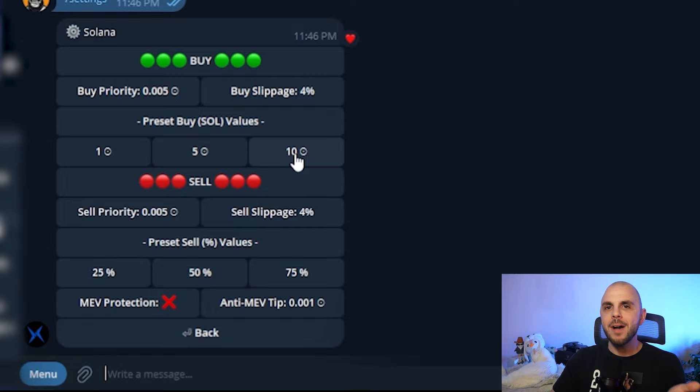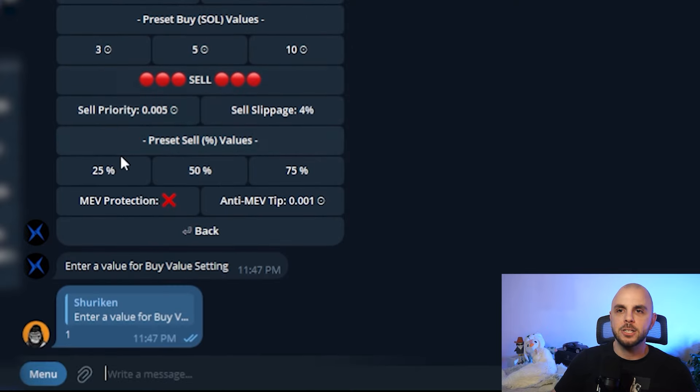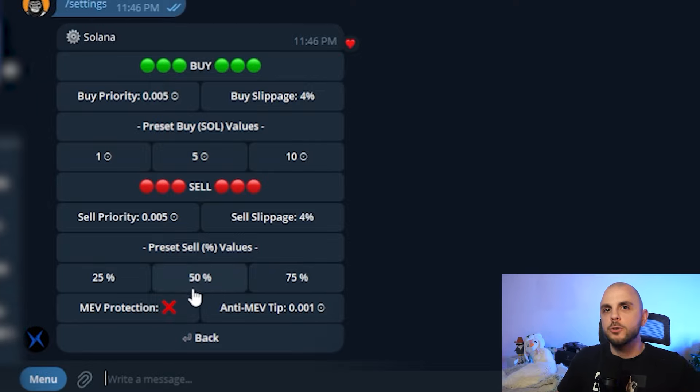The other thing we can change is our initial buy options as well as the sell percentages. Set it to whatever you want based on how much you're trading. If your entire portfolio is 10 Solana, don't have an option that says 10 — you're going to want 0.2 Solana, then 0.5, and maybe one Solana at the high end. Me personally, I set it to one, five and ten because these are the amounts I want to be buying. If it's a token I'm confident in and I want a good position, I want to be able to immediately click 10 and it's going to buy 10 SOL. I can put three and you can see it now says three — I'll change it back to one. And same thing for selling — 25%, 50, 75. As soon as a token 2x's, I immediately sell 50%. Set it to whatever you want; there is no correct way of doing it, it's just going to come to you in time.